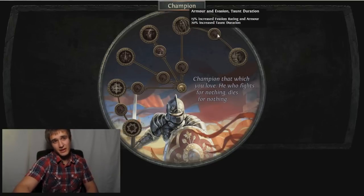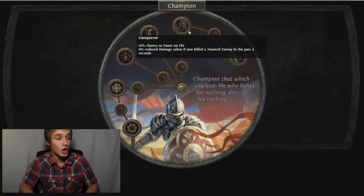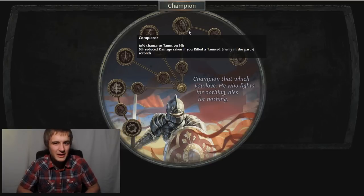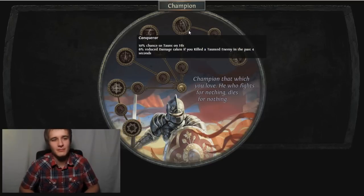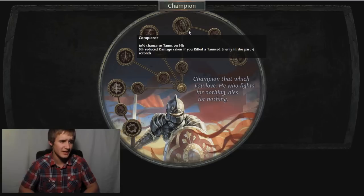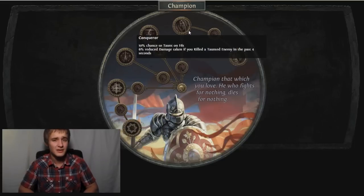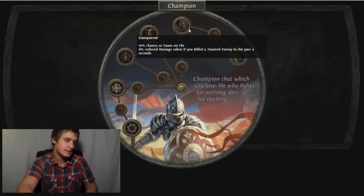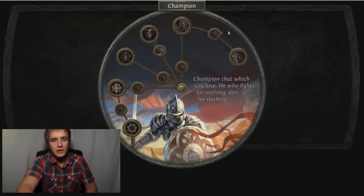Taunt duration nodes, and Conqueror: 10% chance to Taunt on hit. I don't know how reliable that is - it seems kind of low if you're going to be tanking for your party, which seems to be the objective of Taunt. There's Enduring Cry and war cries to get Taunt also, but 10% chance on hit doesn't feel like enough. Then 6% reduced damage taken if you kill a taunted enemy in the past four seconds - but it's on kill, so you won't have that reduction when killing bosses with no adds and those are the guys doing the big hits.